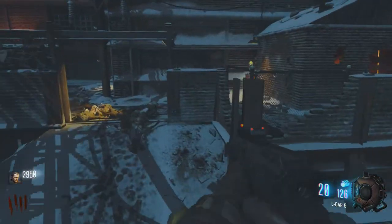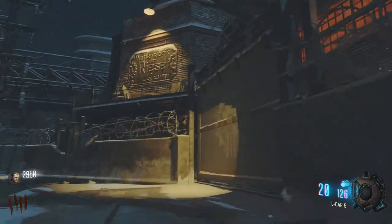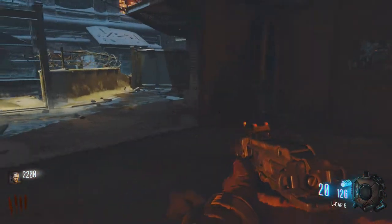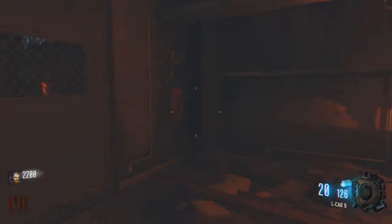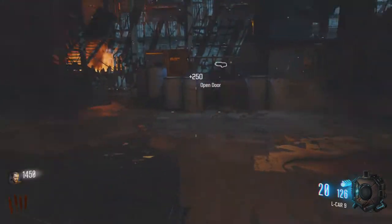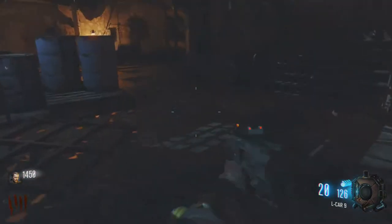That door I opened over there was actually a mistake. The best way to start is to open this door first — you'll see why. Usually I buy the shotgun and I buy the Kuda, which is the L-Car 9, and the KMR, which is a shotgun — a very powerful shotgun. This one also works really well: it's the VMP submachine gun, one of my more favorite SMGs, because of its large magazine.